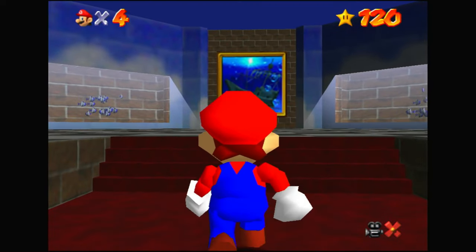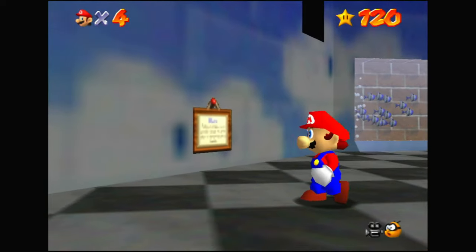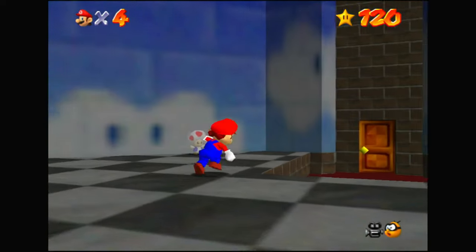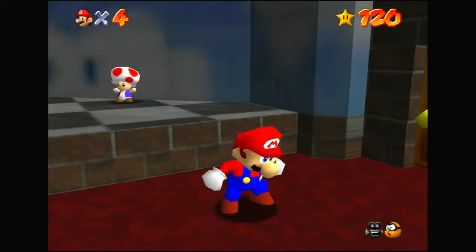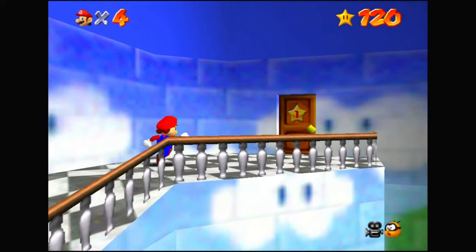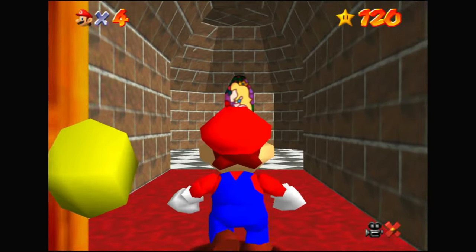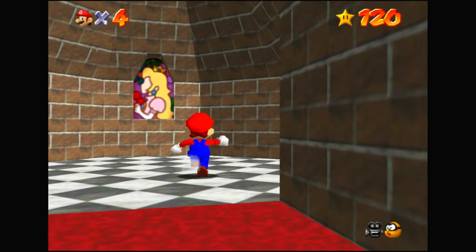But if outdoor camping isn't your thing and you prefer being inside, our next option is right through these doors: Peach's Castle, which I believe to be an even better choice. Due to the sheer size of this castle, you have many rooms you can call your own, all coming in different shapes and sizes. Personally, I would choose the room with the Jolly Roger Bay painting. It's got nice lighting, you get some fish to stare at, and it's very spacious — but you do have to share it with this fella, and I don't think you can convince him to leave.